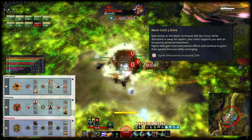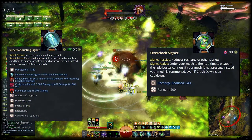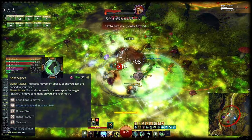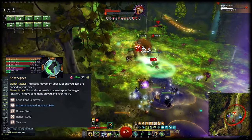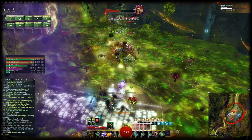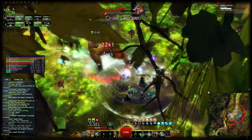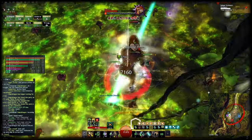Especially for Overclocked Signal and Superconducting Signal, that is a massive damage boost. Aside from its teleport and condition cleanse, Shift Signal is a great damage tool for all mechanist builds too, as it copies the boons you get to your mech, which is a significant damage increase. In this iteration I use Bond Kit, but you can use Grenade Kit just as well — I tend to get a bit lower damage with Grenade Kit using the same rotation concept, but it's great as it retains full ranged gameplay.